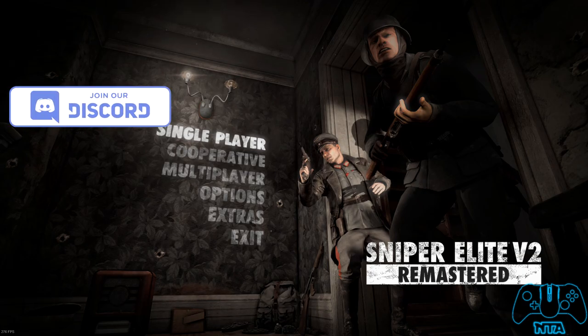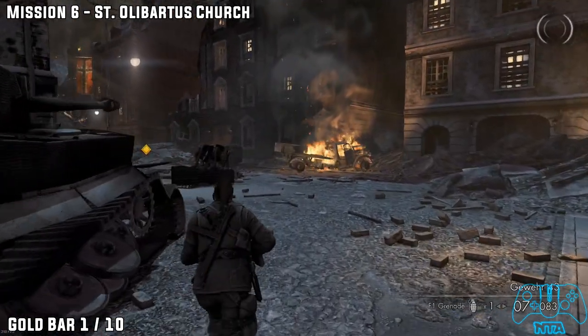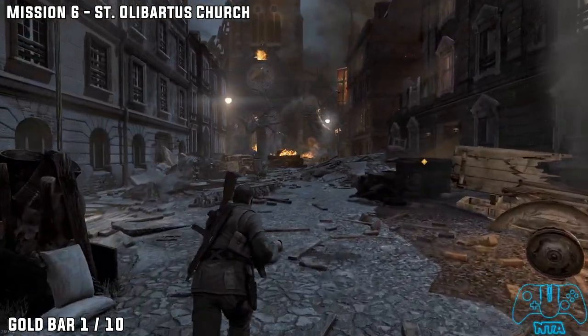We're back now guys with mission 6. When you start the mission you will get attacked by a few guys and there's also a tank in the very back distance next to the church.